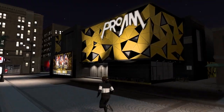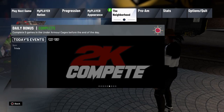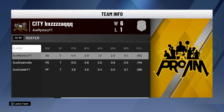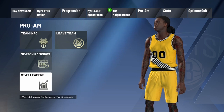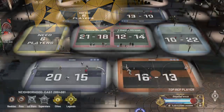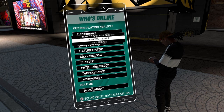Then you want to come over here and stare at this sign. Once you stare at the sign, press options and go to the prom. Now if you already have a team — I'm already inside a team — and I'm not the team leader so I can't invite people. But you can go to your phone, squad up, and literally invite random people to your team.